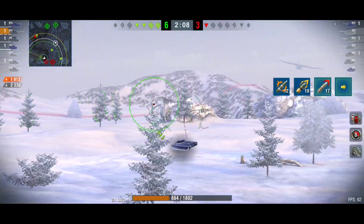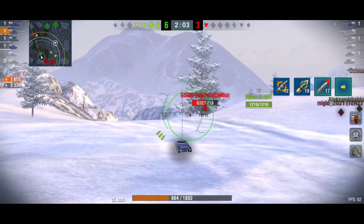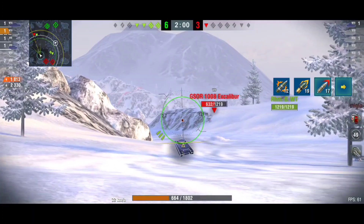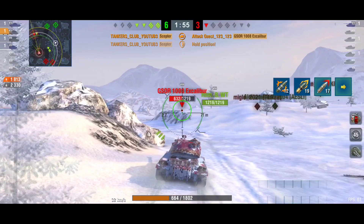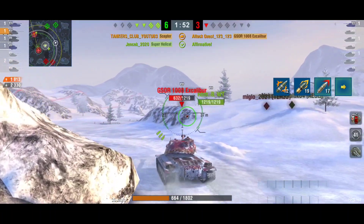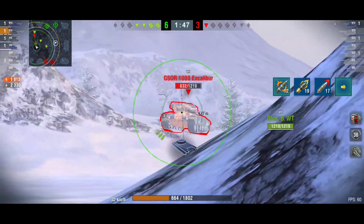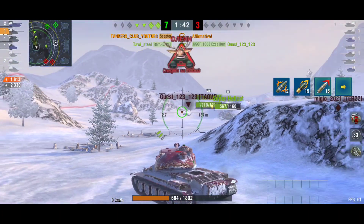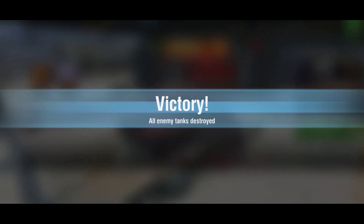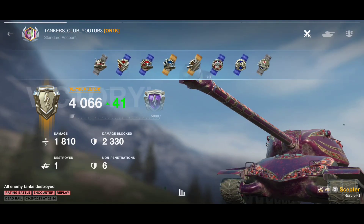We've got a signal — he's right there with the Rheinmetall Borsig. The Rhm should be able to finish him, maybe with one HEAT shell. The G.Sword could also finish the Rhm with two HESH shells, so it's better to help. I was too late — he got his butt. Final result: 1.8k damage dealt and nearly 2.4k damage blocked. We won the battle — 41 rating points heading back toward diamond league, and around 43k credits.